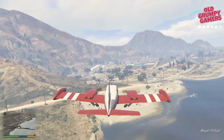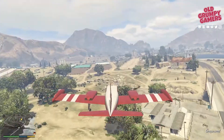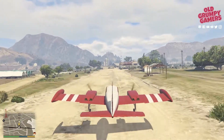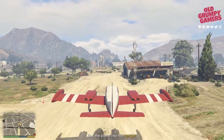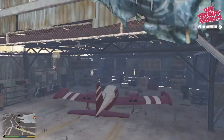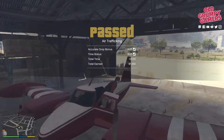There's the airfield — nice and easy. Gear down: G on your keyboard or left thumbstick. Line ourselves up. Coming in a little low but that's okay. Over those back markers, drop it down. Coming in a bit hot — that's okay, just steer straight in. We want to get in as quickly as we can to get that time bonus.